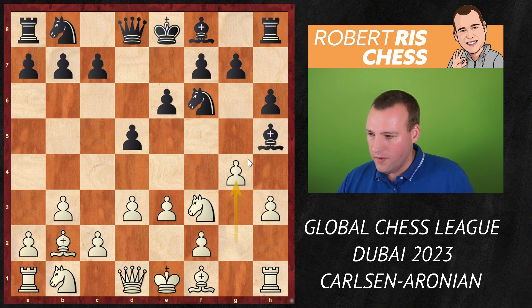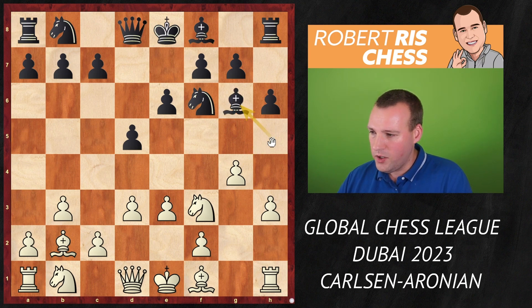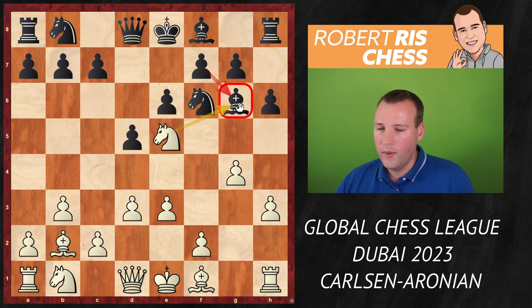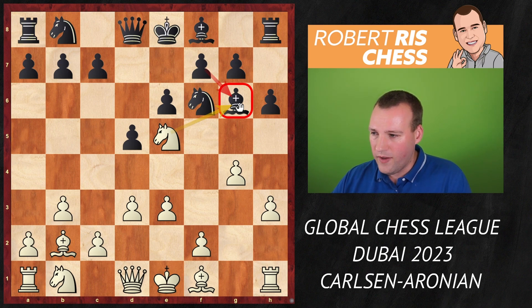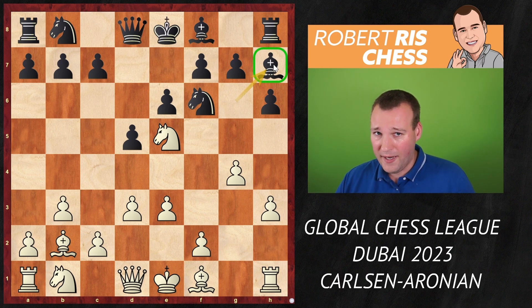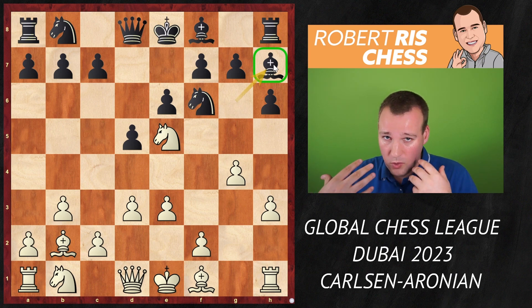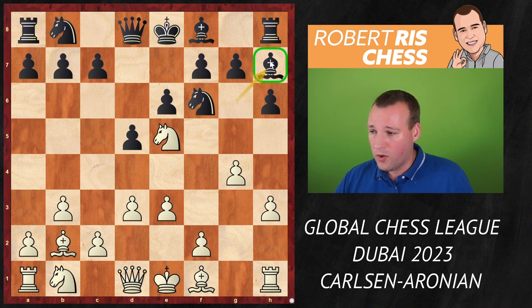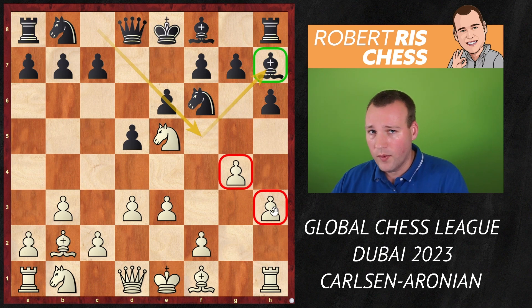The idea behind h6 is that after g4, attacking the bishop on h5 and grabbing space on the kingside, the bishop has to go back to g6. Then Ne5 with the idea to take on g6 would ruin Black's pawn structure. So we understand why h6 was played — the bishop can now drop back to h7. Very standard: sometimes the bishop goes directly from c8 to f5 and then to h7, but here the pawns have been forced forward, which can be an advantage but can also create new weaknesses.